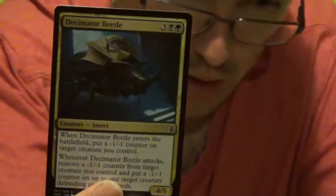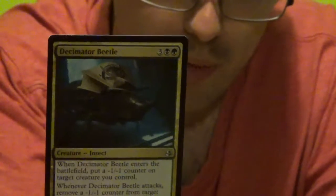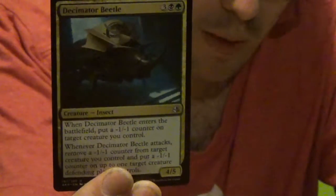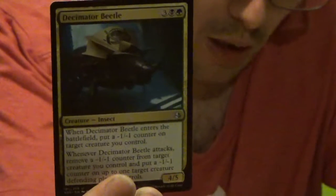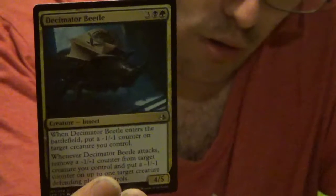Decimated Beetle — looks like it's trying to be a Triceratops. 3 colourless, 1 black, 1 green. When Decimated Beetle enters the battlefield, put a minus one minus one counter on target creature you control. Whenever Decimated Beetle attacks, remove a minus one minus one counter from target creature you control and put a minus one minus one counter on up to one target creature the defending player controls. So that could be useful with all this other stuff.